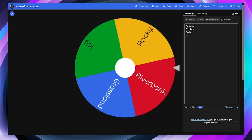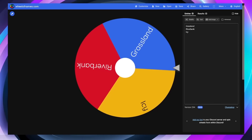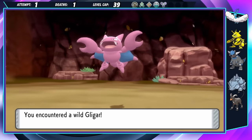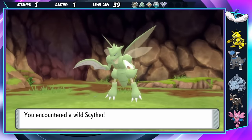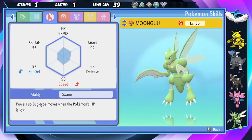Alright, Wheel of Fate, what do you have for me? Looks like a Rocky Cave encounter, and grassland. The next two encounters weren't too difficult, with Grom the Gligar joining the party pretty easily, and Mungu the Scyther joining a little bit after. She put up a fight. It would have been nice if she had Technician, but it's fine.